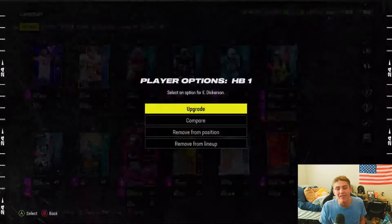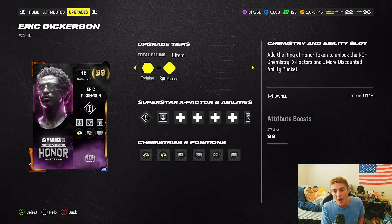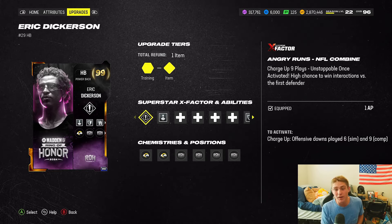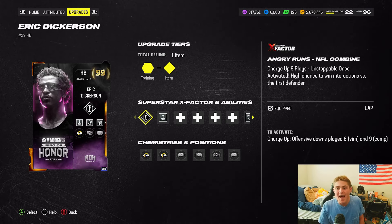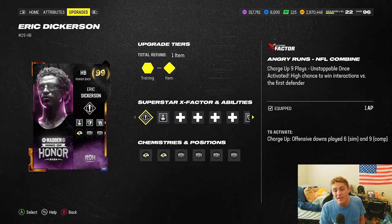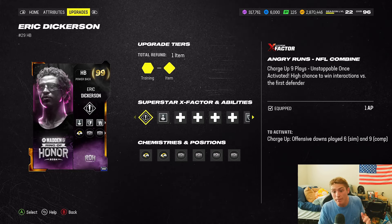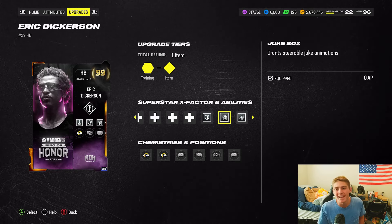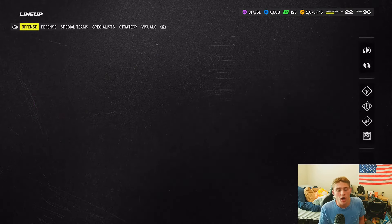I spam the run — I'm a little bit of a run spammer. I've got big Eric Dickerson on the field. I prefer Angry Runs over NFL Freight Train. I like that Angry Runs glows the entire game, whereas Freight Train only glows for nine plays and then you have to get it back. Once I run my nine plays with Dickerson, I'm just dicking on people the rest of the game. His abilities: Human Joystick for zero AP, Tank for one, Jukebox for one, and Energizer for zero. I also have my Ring of Honor token on him.